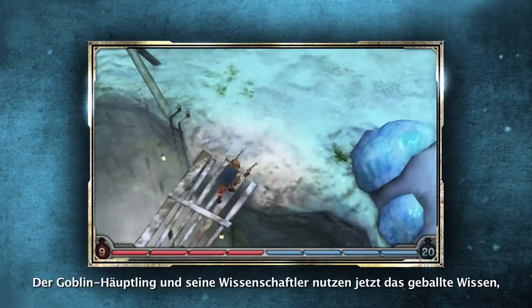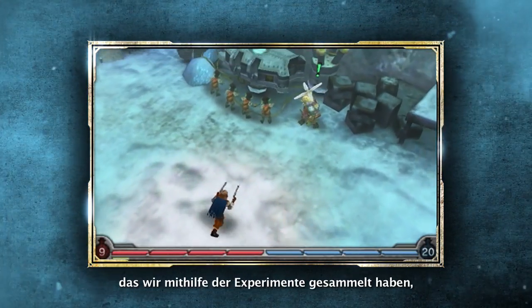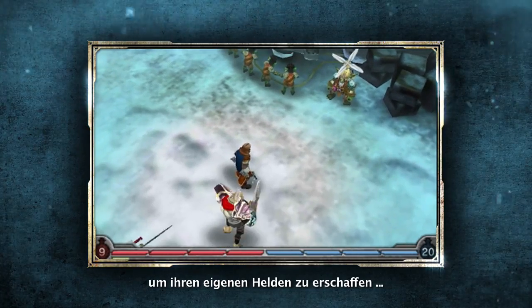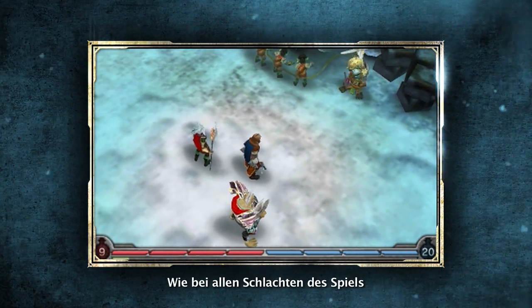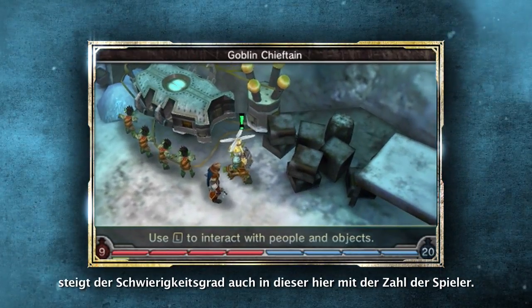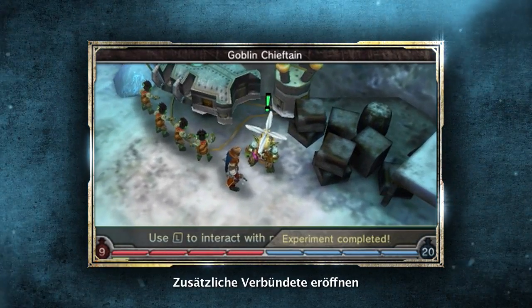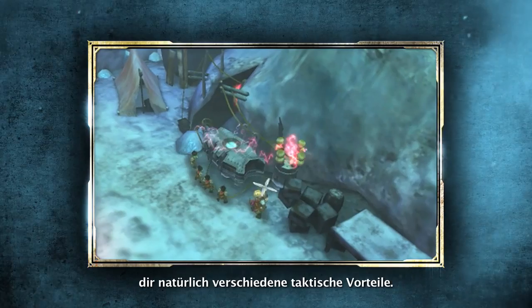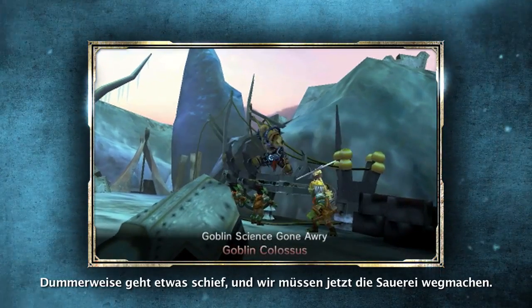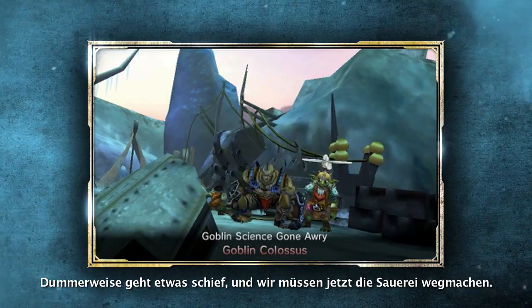At this point, the Goblin Chieftain and his scientists are going to bring together all of the knowledge we've helped them gather through the experiments, and they're going to try and create their very own hero. As with all battles in the game, this one actually becomes more difficult as additional players join the fray. Of course, with additional allies, you open yourself up to all sorts of strategic advantages. Unfortunately, something goes terribly wrong, and we're left to clean up the mess.